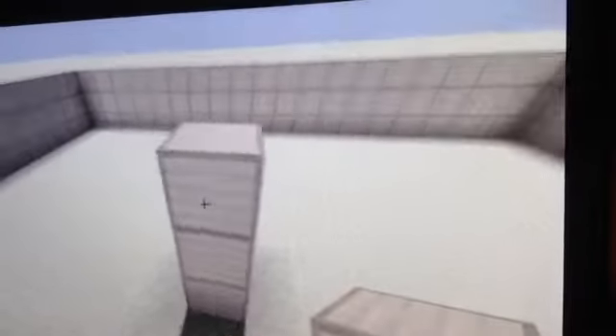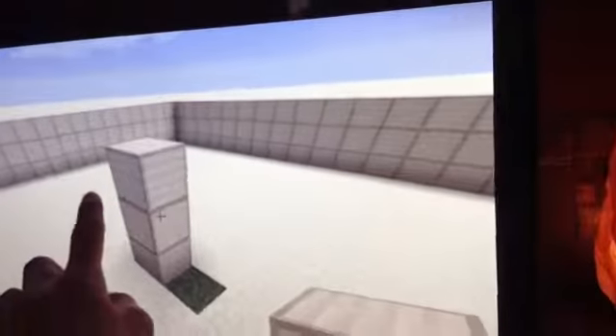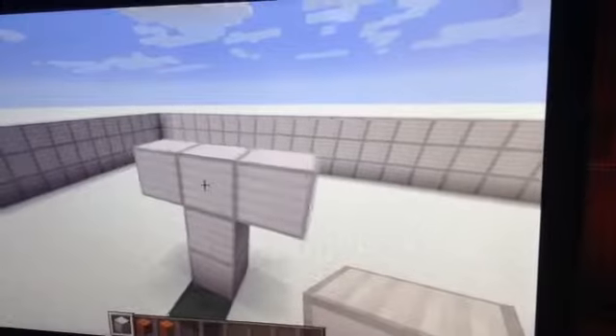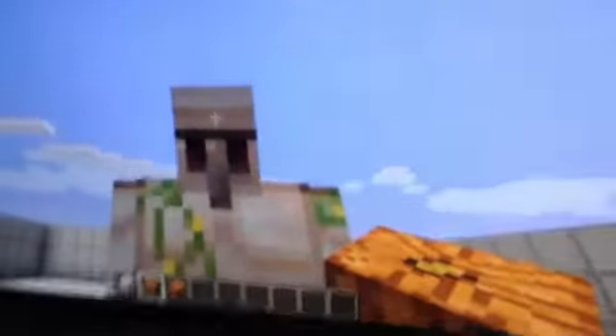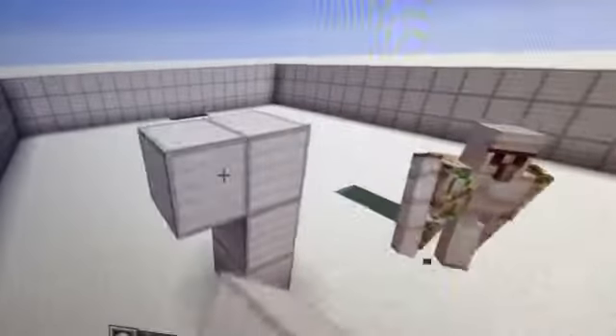Yay! We got it! I'm so smart — I'm standing on a block of iron. Hey, hi dude. You're my new bodyguard. I got my own bodyguard in a cage. Break the block out. Sorry man, don't attack me — I built you.